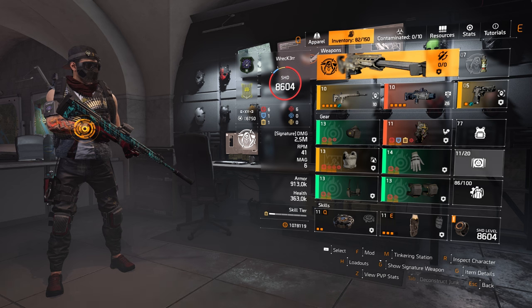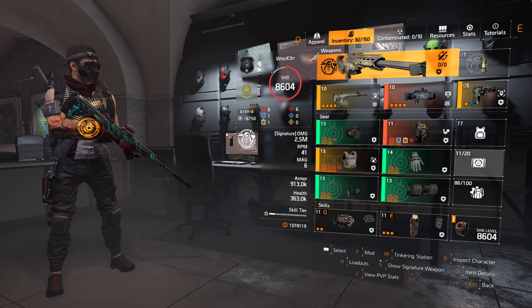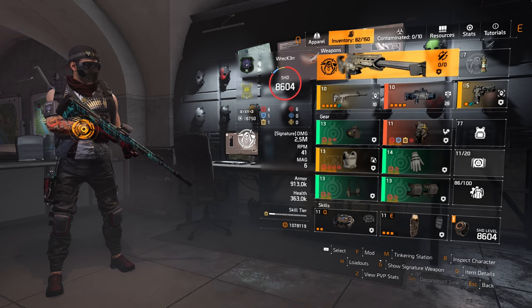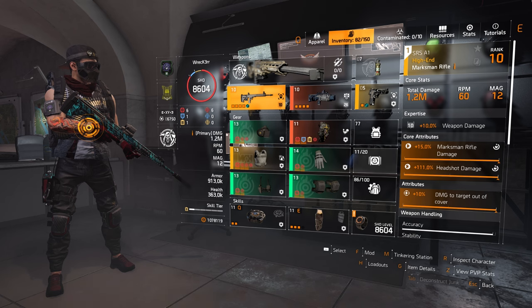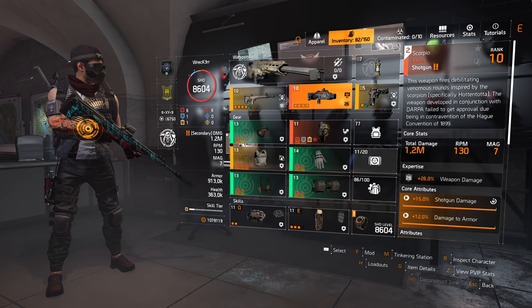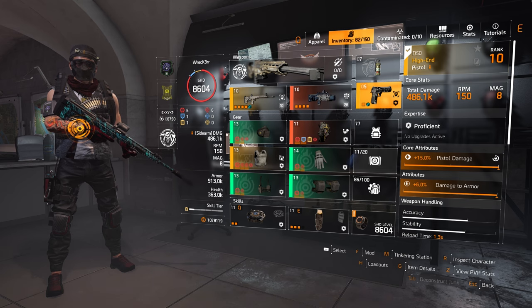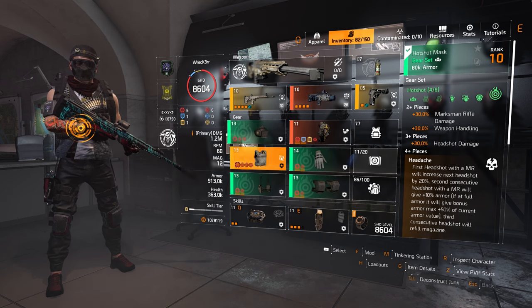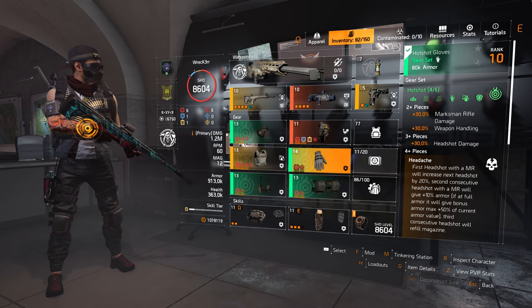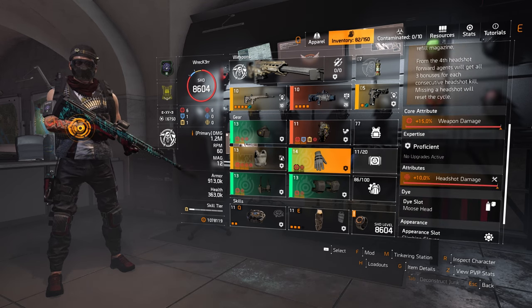Okay, so I'm gonna run through the build real quick because it's already on the channel — I'll link it in the description. Basically we're running the Sharp's Respect for the primary, we are running the SRSA1 with the talent Determined for the secondary, I'm running my Scorpio, and for the sidearm we are running the D50 with Determined as well. For the gear pieces we are running four-piece Hot Shot — in my case the mask, holster, knee pads, and gloves.